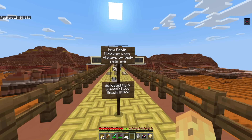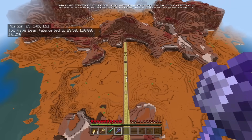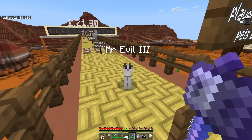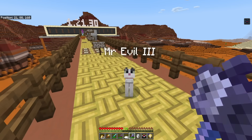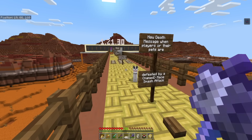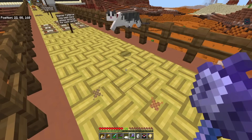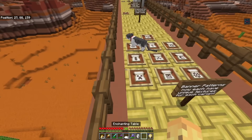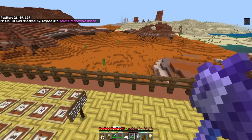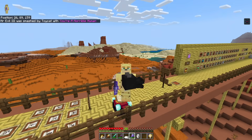There is a new death message when players or their pets are defeated by a mace smash attack, if you have named that mace. I'm going to demonstrate this by jumping up onto the wall and giving myself one big bounce onto this cat — who is, for the record, an evil cat responsible for all your typos and burnt pizza mouths. And as you can see, he was smashed by 'Toy Cat' with 'you're a horrible human being.' I'm technically not a human though — I'm half dragon right now.